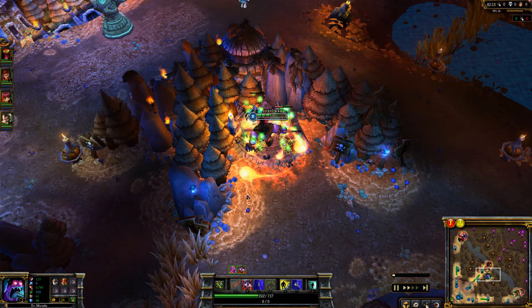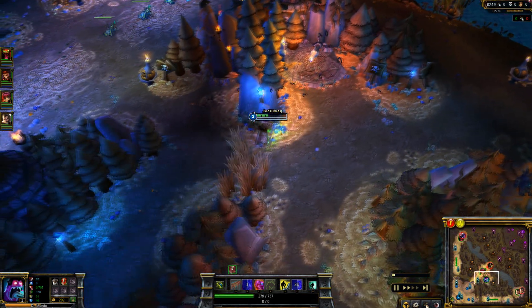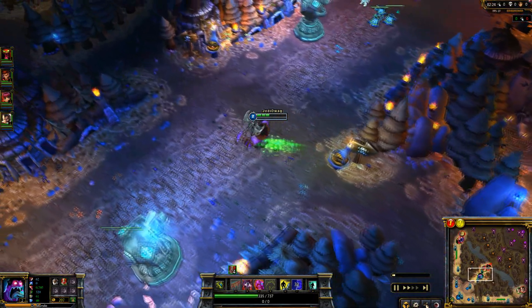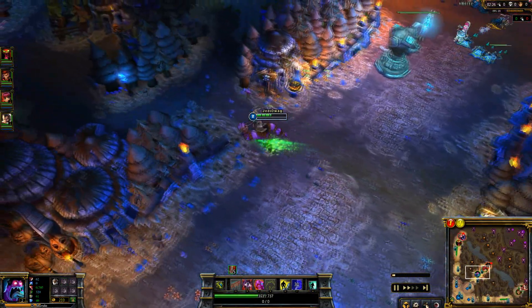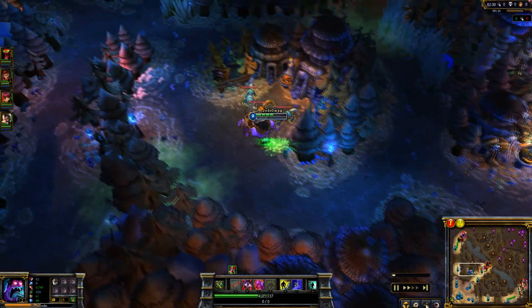Turn on W and E, kill the blue wraiths as quickly as possible, then let your W kill all the other ones. At this point I pop all five pots. You'll need three to make it through the jungle, so if you're going to do blue and then go back after wolves, only pop three pots. Or you can pop all five and just forget about it.